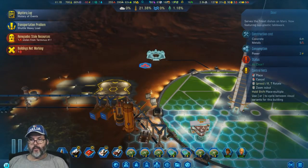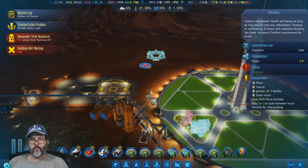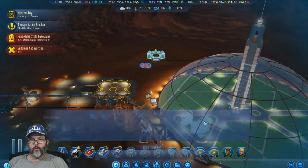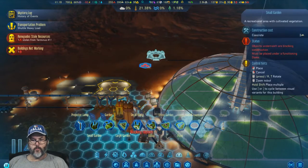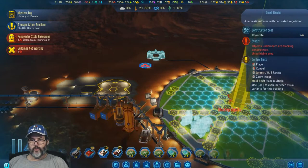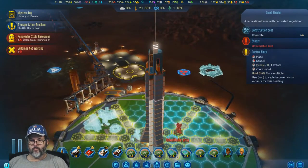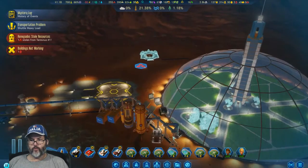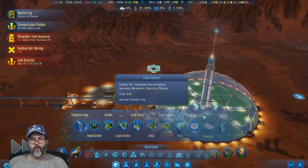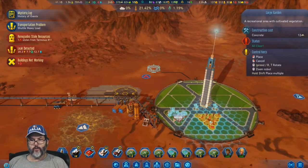Let's pause for a minute. We're going to go with a diner, the infirmary, the grocer, and we'll put in a small garden right in the middle. We can also put in a large garden right there.